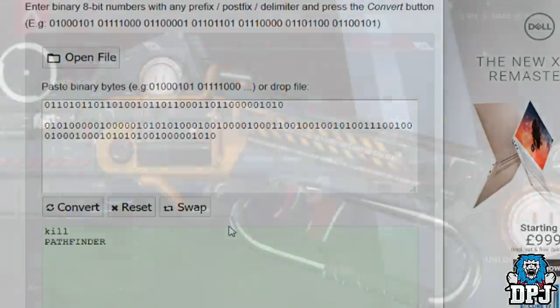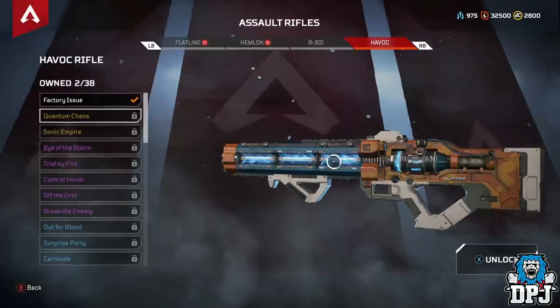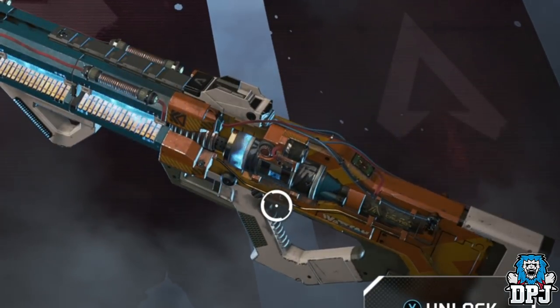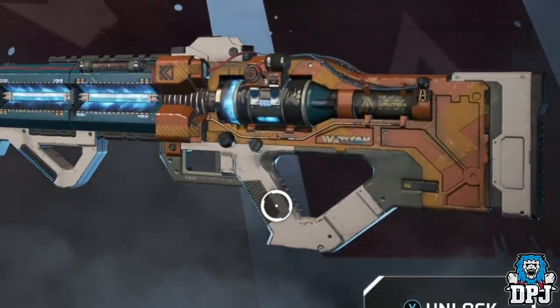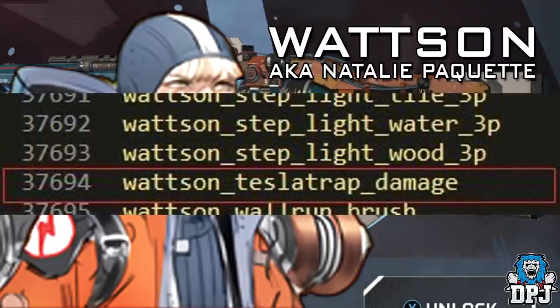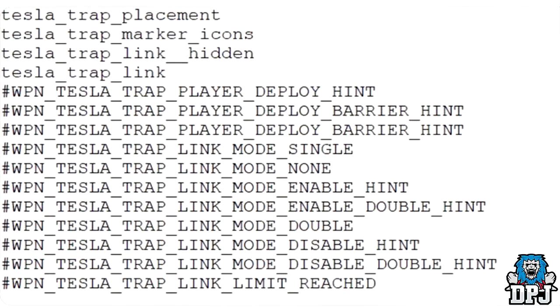Staying on the theme of hidden messages and easter eggs on weapons — on a few weapons we do see the name Watson. If you watched my previous video on Watson, who is a legend to come, this won't be new information. Watson is a legend coming to the game, believed sometime within Season 1. She has been a datamined name since datamines on Apex began. So who is Watson and why is her name on a few weapon skins?